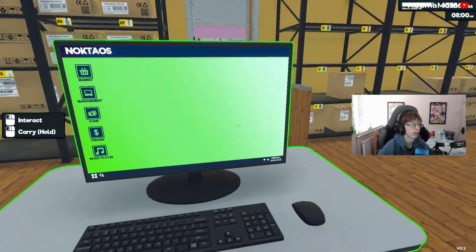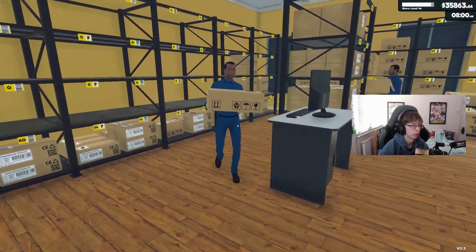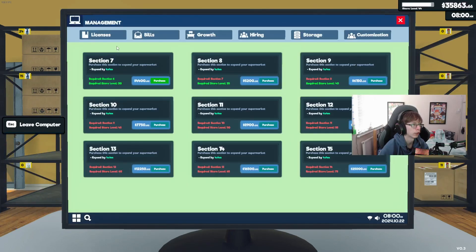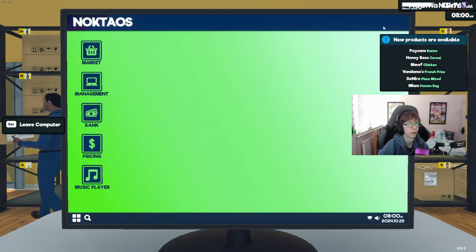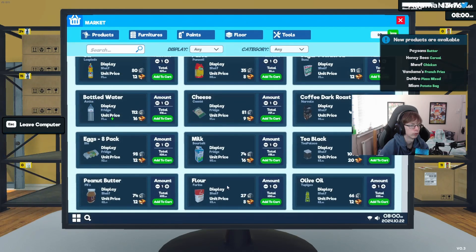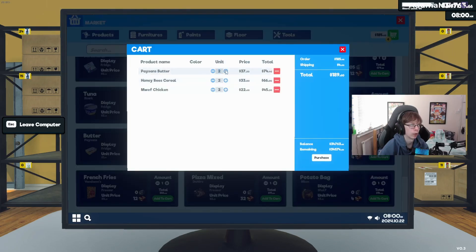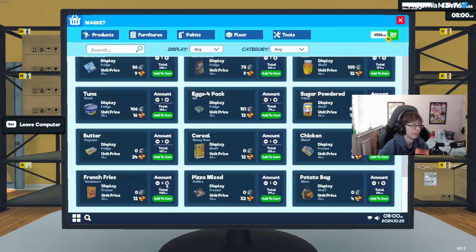I think I'll get the product license now. Let me see — butter, cereal, quite a lot actually. Scroll all the way down: butter, cereal, chicken. So I need another fridge — the shelf is fine, but I'm going to need way more than these because I'll need like six of each, which is kind of crazy. But it is very neat. Let's see what I need: one fridge, one shelf, two freezers maybe.